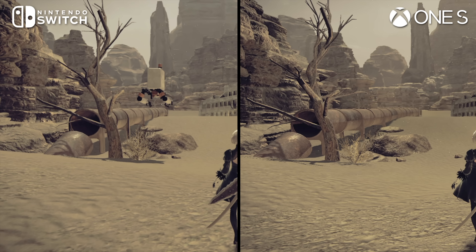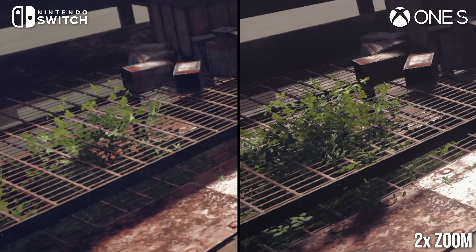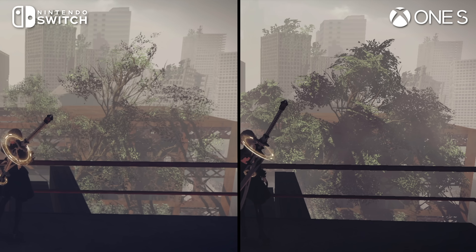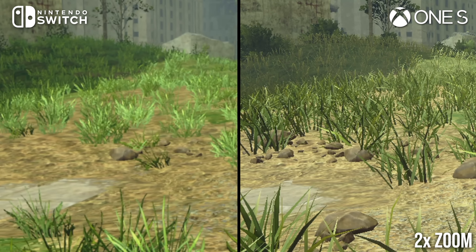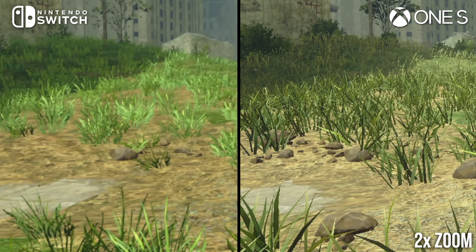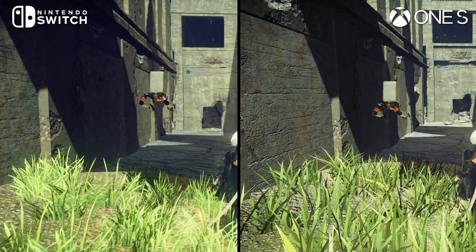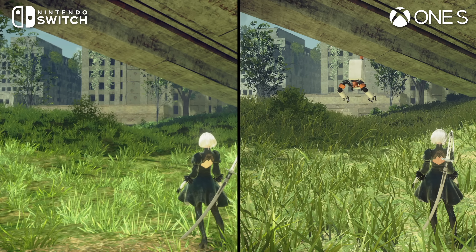Foliage is paired back and altered to better fit the Switch. Trees and bushes feature much lower resolution alpha textures and have simplified layouts, appearing much less dense as a result. Grass density has only been mildly paired back, but curiously the 3D polygonal grass in the original versions of the game has been replaced with alpha-tested textures. It's a big change visually, but the results generally do look fine, although they appear a little bit too bright under shadowed regions.